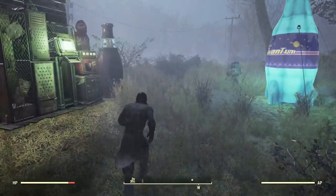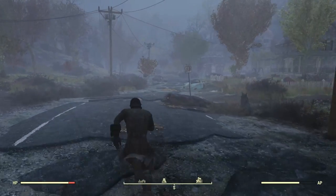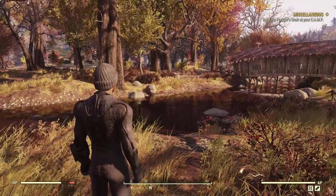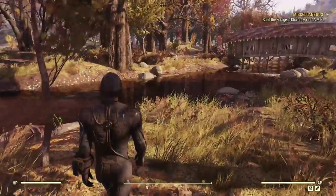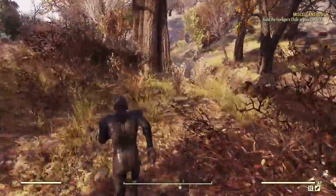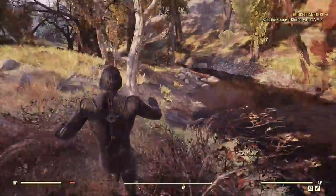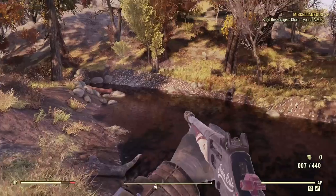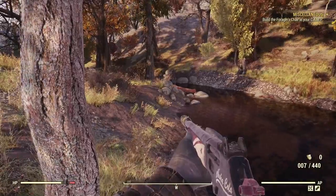We're heading over towards the Wayward because there's a decent area to farm blood leaf — it spawns all the way up to Flatwoods. Make sure you have the Green Thumb perk attached and run up the stream collecting as much blood leaf as you can. Look out for the vines and the big red flowers on the floor. It does take a while to respawn, so bear that in mind.